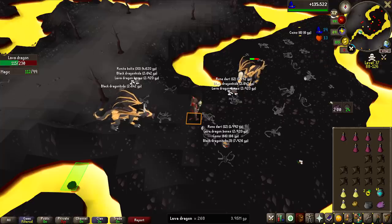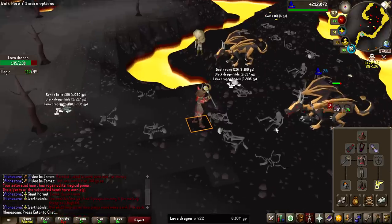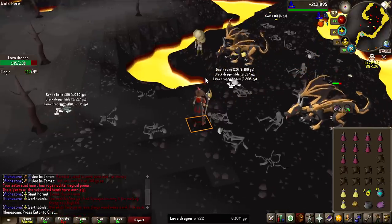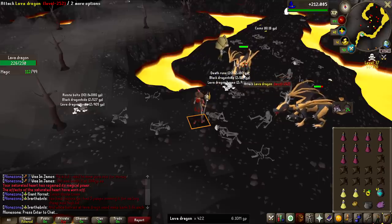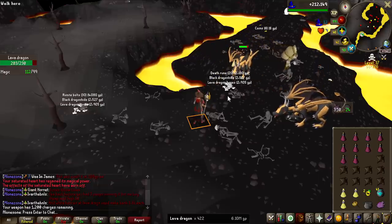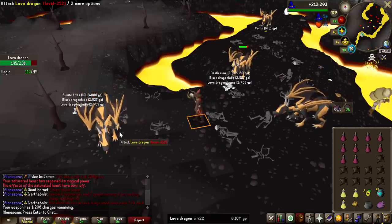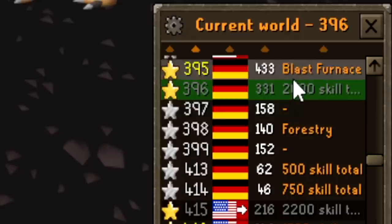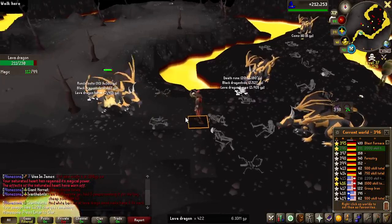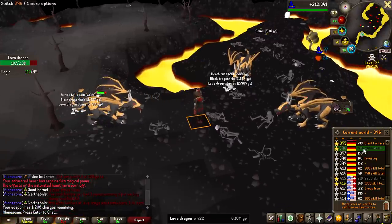An 80 scepter special attack, and it wasn't even a max hit! I forgot my book of darkness this trip, unfortunately. One good thing is that I've not seen basically any PKers for around 3 hours now, so I've been getting pretty good kills per hour — like 130 to 140 — which is ridiculously good and can shave off a lot of time. I'm also using 2000 skill total worlds, so maybe the PKers who target bots here aren't entering these worlds.